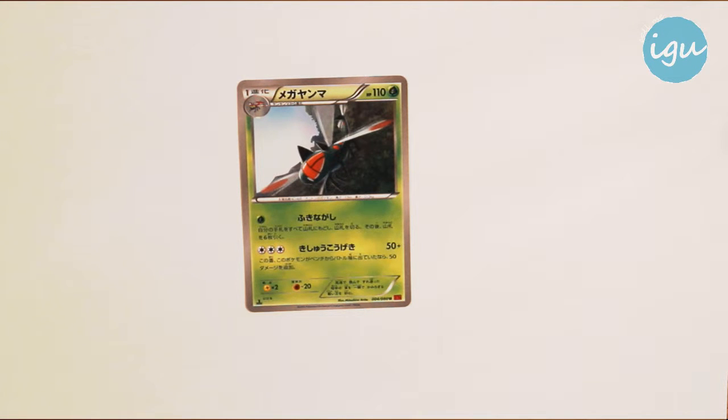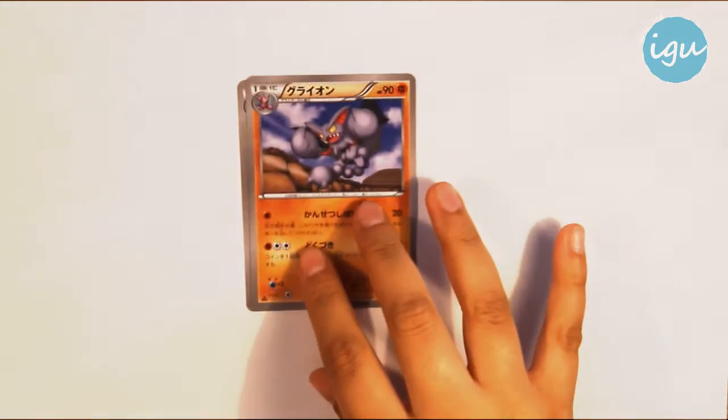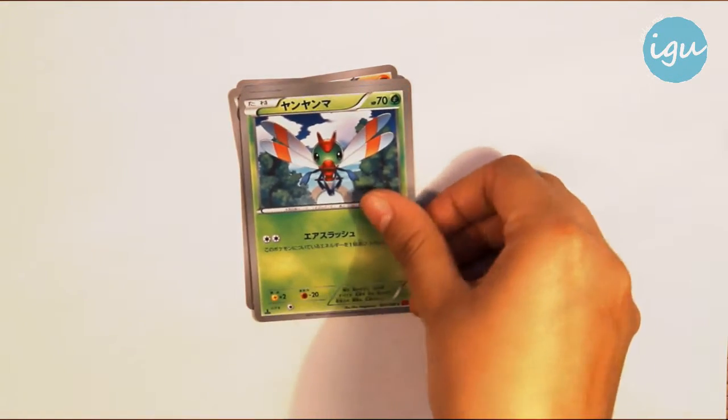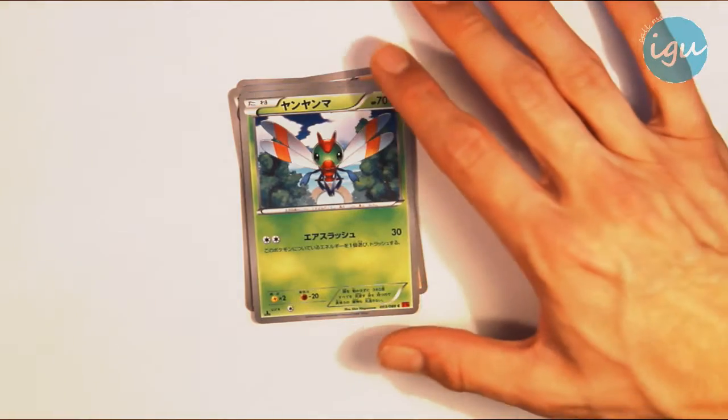Okay, so a review of all the cards we got: a Yanmega, a Gliscor, a Bulger, Sidi Mantur in German, a Yanma - that's one of my favorite cards, pretty cute, one of my favorite Pokemon too. Yeah, the artwork looks super cool.